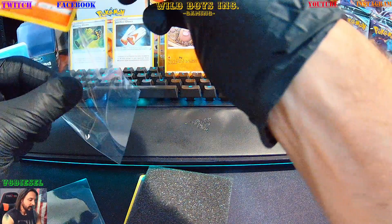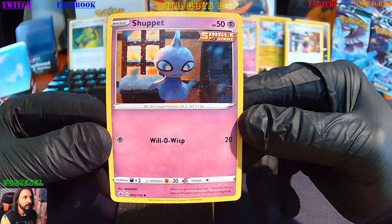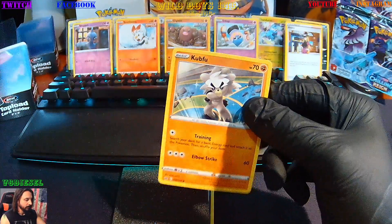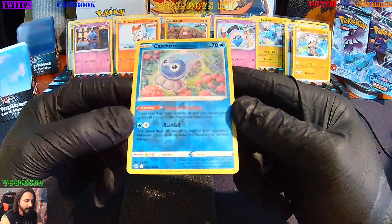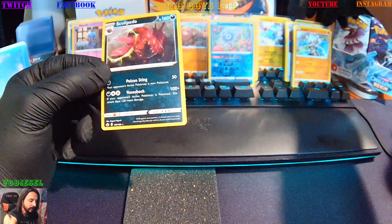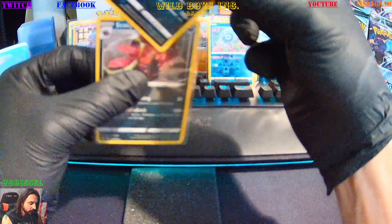Maybe we'll see something even bigger than the Scorbunny. Shuppet. And then we're gonna get a Castform Rainy Form reverse holo — 33 of 198. Last but not least, we've seen it once and we're gonna see it again — the rare will be the Scolipede. So they will share that.